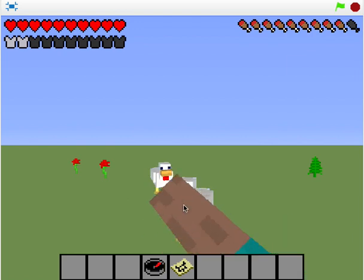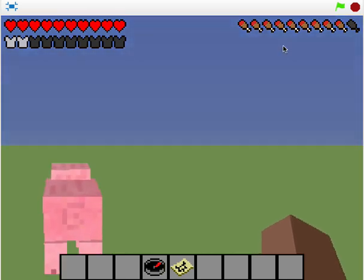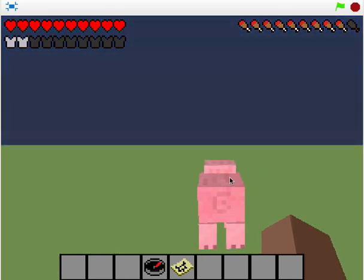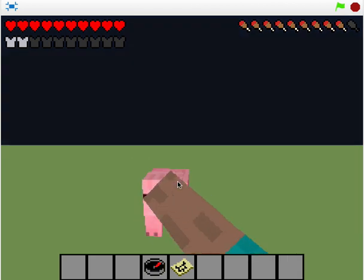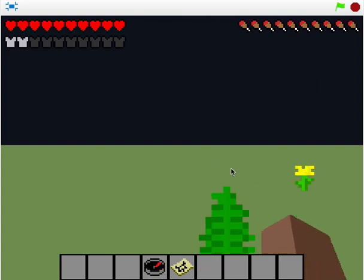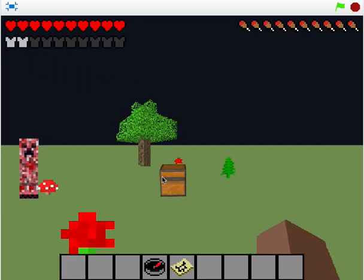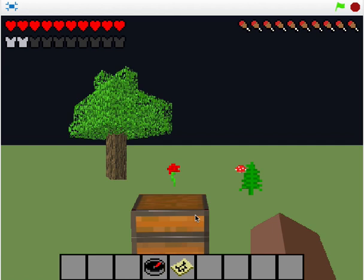Chickens, if you kill them, they sadly don't drop anything. Pigs, on the other hand — as you can see up here, you have a hunger bar. When you hit pigs, they'll face towards you and drop cooked pork. Then you press space to eat. Moving on, you end up in another chunk. It's a little laggy at night because of the creepers spawning.